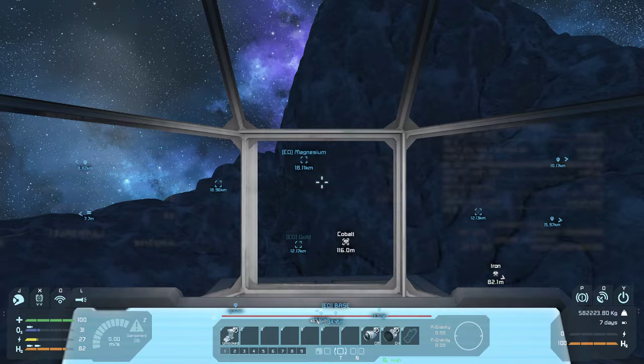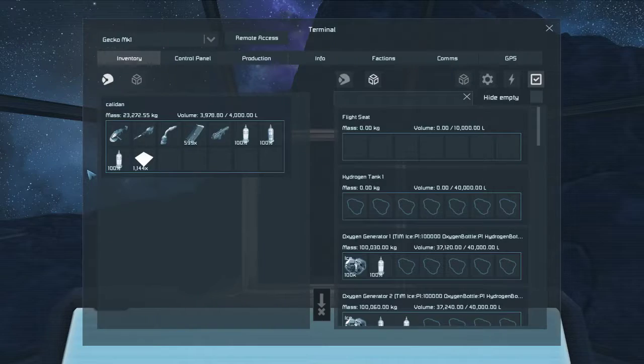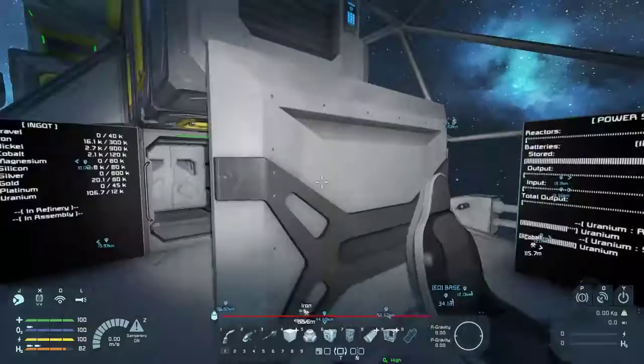Welcome back to episode 36. We left off last episode working on our asteroid base here, which I will continue to work on. Looks like I've got a ton of steel plates in my inventory, so I can continue building with steel plate. Excellent.